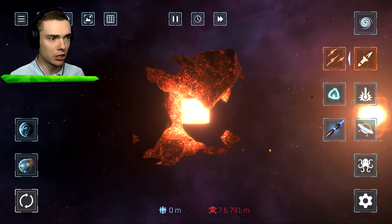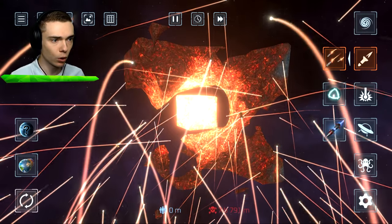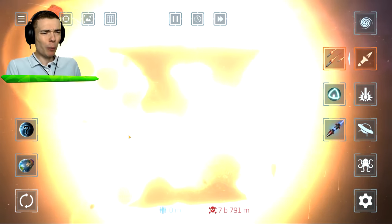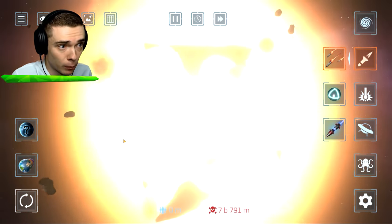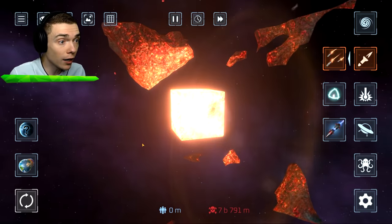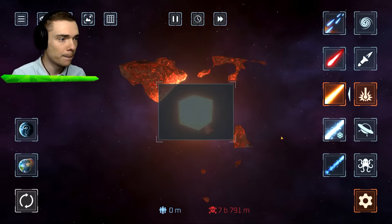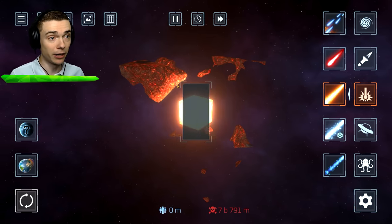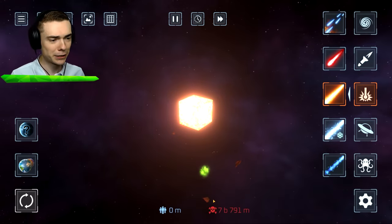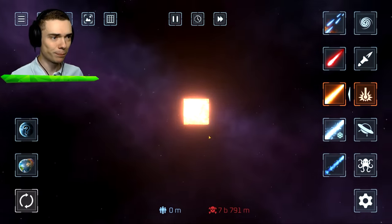Whoa, look at that cube — it's glowing. The shield is working. I am so on my way right now, I am ready to rumble. It's a perfect cube. We've got a little bit of garbage around here, we can get rid of that. Let's use green because Alberto's favorite color is green — we gotta honor him a little bit and get him that shout-out. Alberto is Lucas' best friend. Beautiful.